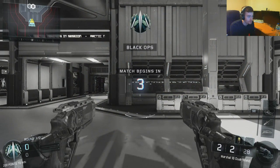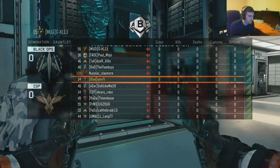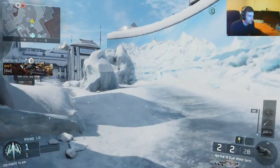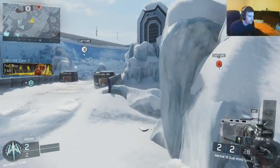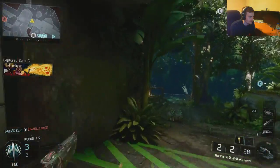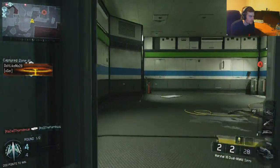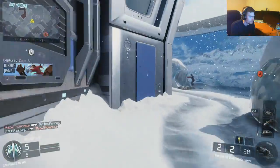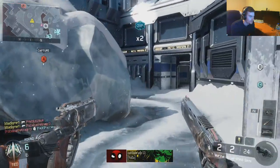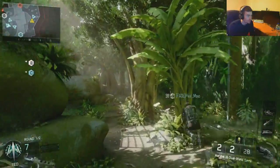The good news is we unlocked the dual wield attachment for the Marshall at level 16. The bad news is we're playing Gauntlet, and if you don't know, Gauntlet is a pretty large map. I don't know how I'm going to get any kills this game. There's someone up top just staring. That's unlucky — I thought that guy was going to kill me, he just falls out the window. I'm going to have to flank this entire game if I want to get any kills. Look at these guys, they can't see this coming. That's a sick attachment! Just in case it was terrible, I copied the class from my previous one so I've still got that to fall back on.